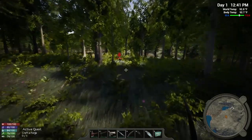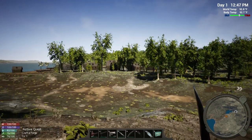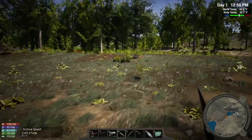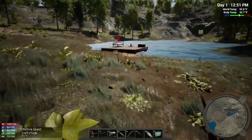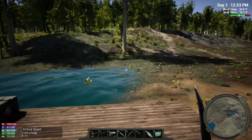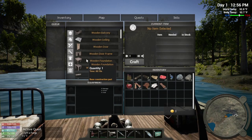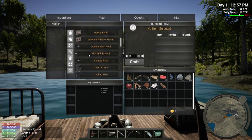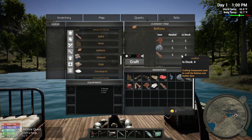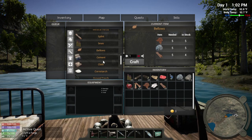Let's get back to our base before we get attacked from behind by a wolf, while we're waiting for this to craft. The town is right there — I didn't even realize that. From down here I didn't notice it. I'm hoping this is a safe place. Got to get some walls built. Let's see what we got now because we need that bellows. I need one more animal hide to get that bellows.